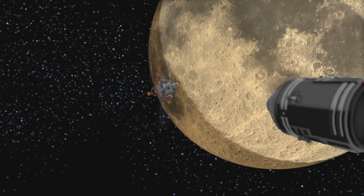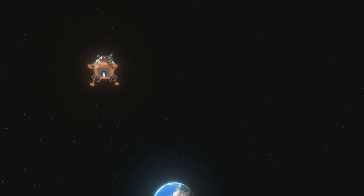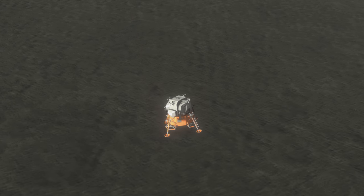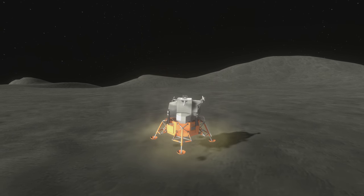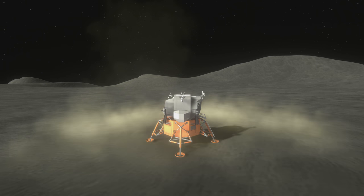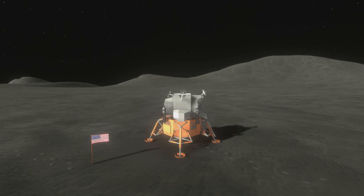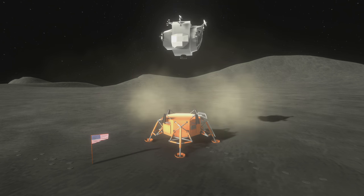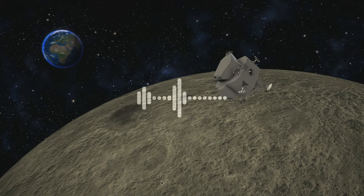We're going to do a worldwide broadcast coming at you live from the lunar surface. The NBCs and Fox Newses of the world hate us for not giving them exclusive rights. Sorry NBC — this ain't the Olympics; you don't get to own this. Dock with the command module. Now we've got to lift off and go back up — a little flag, a little footsteps. Look at all the little footsteps! There should be more footsteps. You go to the moon, you're not going to just prance around. NASA's like, okay, time to get in the command pod.